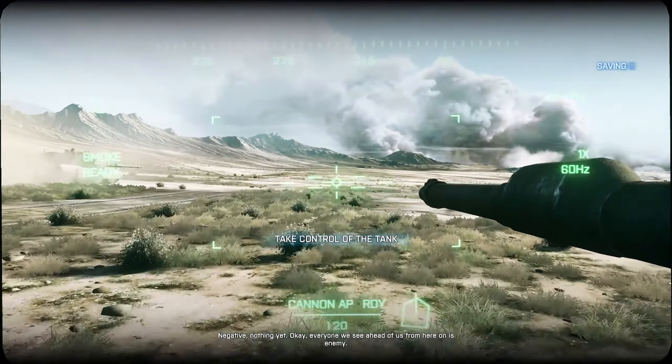Secondary! Oh, fuck that shit! Anvil 6-6, this is Anvil 3-4. Engaged and destroyed enemy encampment. Continuing mission. Over. Roger. Push up to the highway. Continue with mission. Over. Roger. Take us out, Miller.